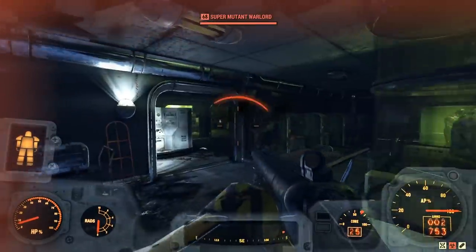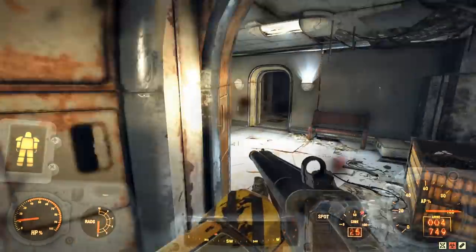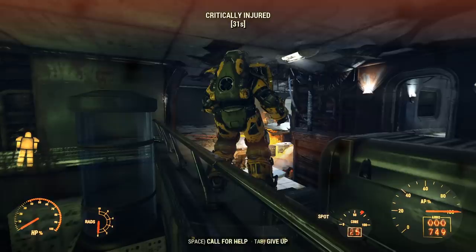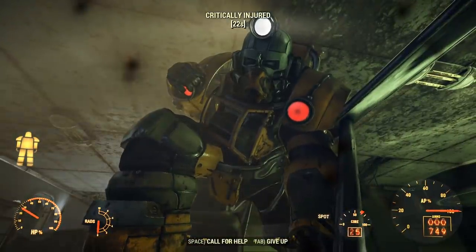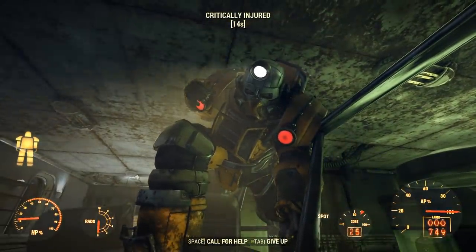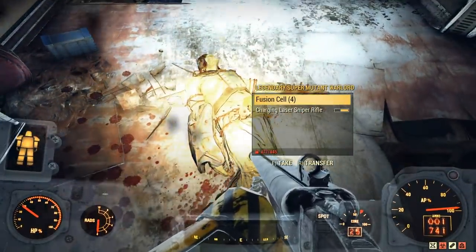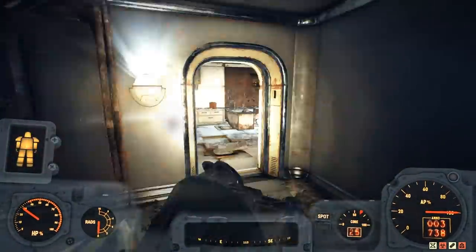Super Mutants are just everywhere in this facility — they come out of the walls. It's an amazing location to grind. Just make your way through, looting everything. Before finishing up, there were three multi-star legendaries here and I got some decent stuff. I don't want to finish the video without showing you what I got.